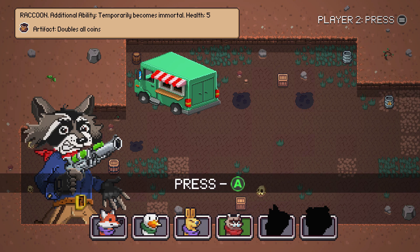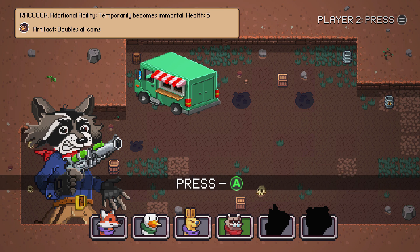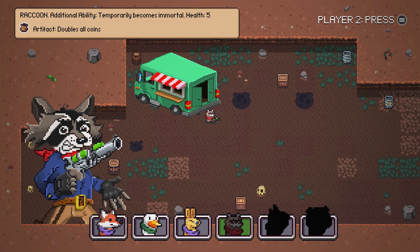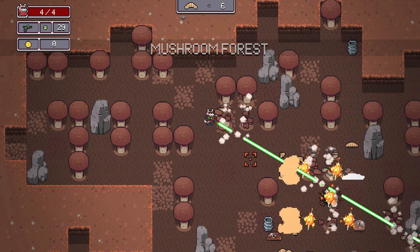The last guy gets double coins, so if you don't have the coin achievement you can use him — I used him on Windows and it made it easier. I always use the raccoon guy; I like his gun. Apparently the duck guy is really good too — his shotgun is really good. But it's up to you, it doesn't really matter for the update.